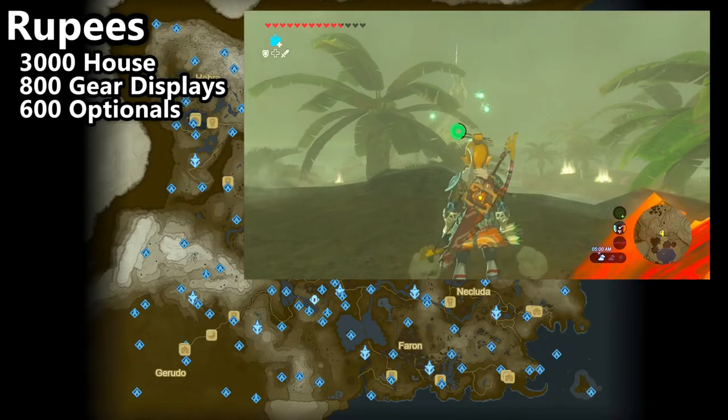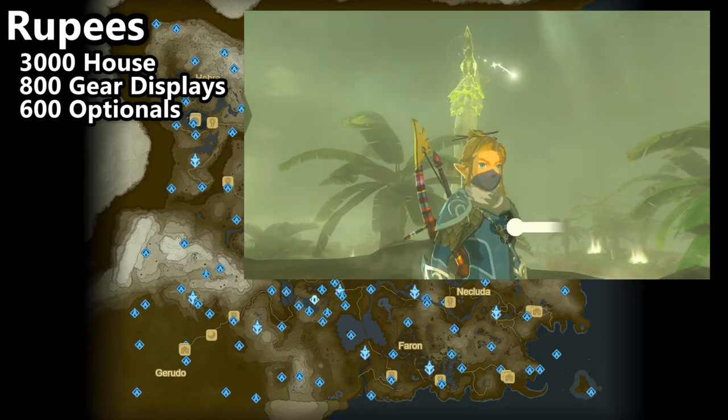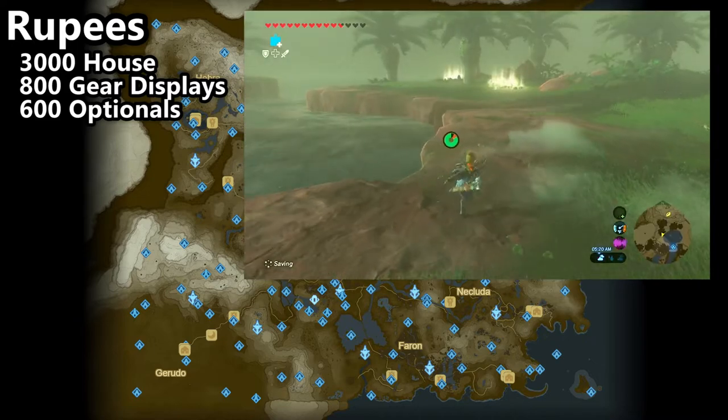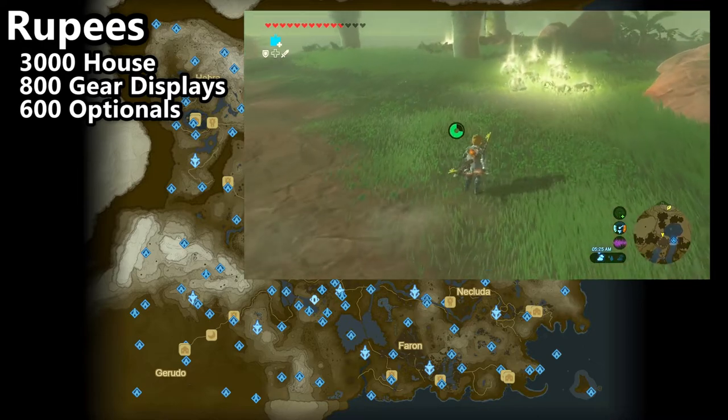The first step in our real estate adventure is going to be acquiring rupees. We need 3,000 in order to place the down payment on the house, and then another 800 to get all the gear displays, which is the most valuable thing it has to offer in my opinion, and then finally 600 to get all the optional goodies in order to complete the side quest.